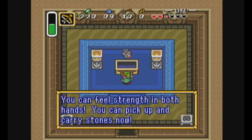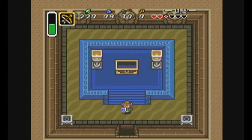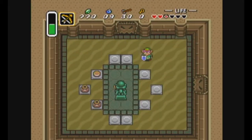There are wall turrets on the sides of the room — they'll shoot balls out towards Link. Avoid the balls and collect the big key and the treasure chests in this room.